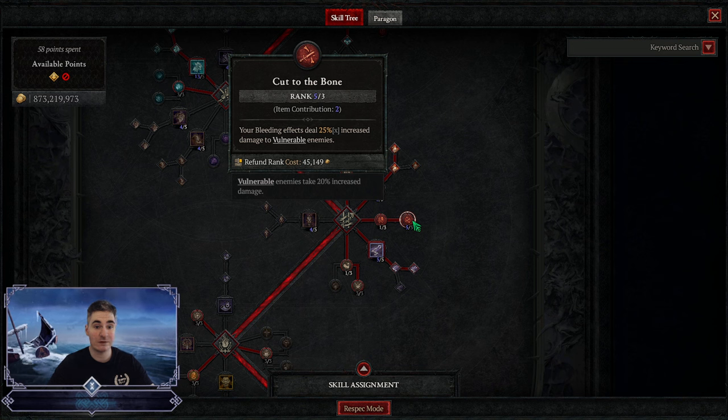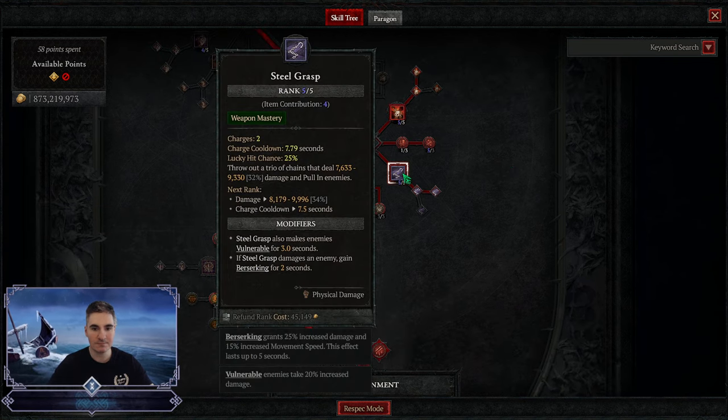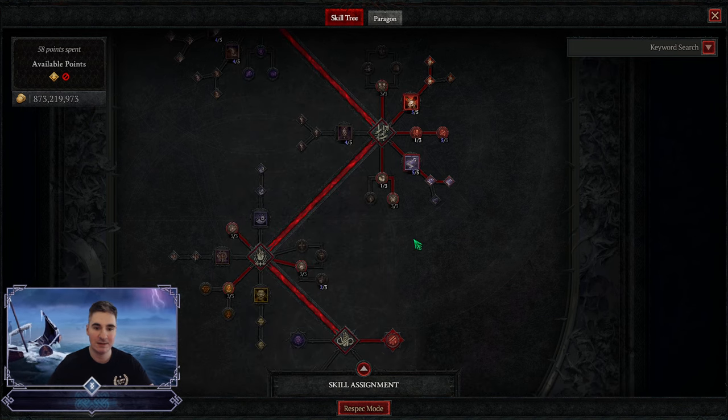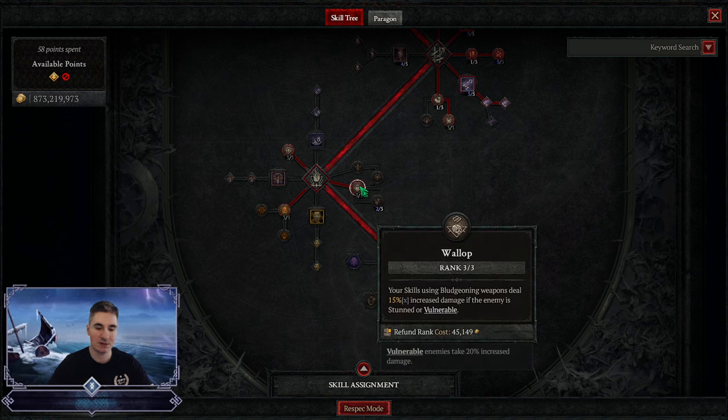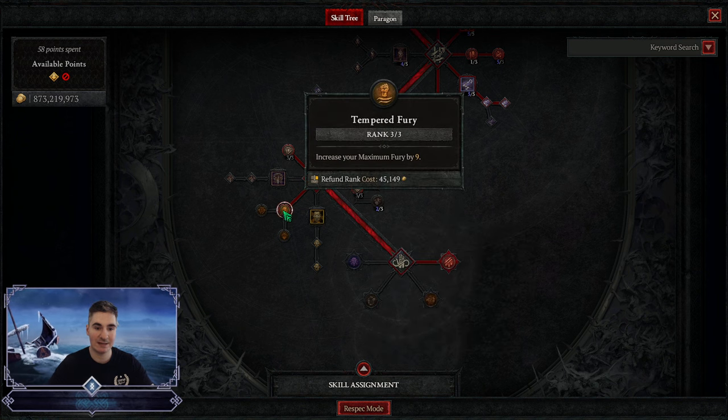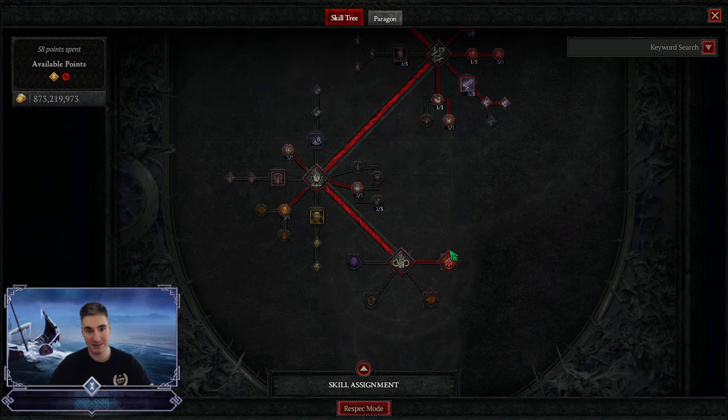Next up we got Cut to the Bone — stack this as much as possible. If you can get an amulet with greater affix on this, top notch — though it's hard to get and I've bricked mine twice. Steel Grasp to solve the AOE issue this build lacks. Counter Offensive for more damage. Attack speed from Dualist. Valop — that's why I'm using a one-handed mace for more damage. Max Resource because we're stacking max resource. And Gushing Wounds, obviously.